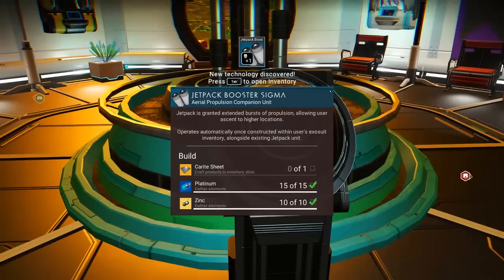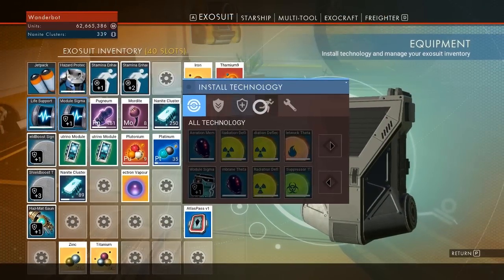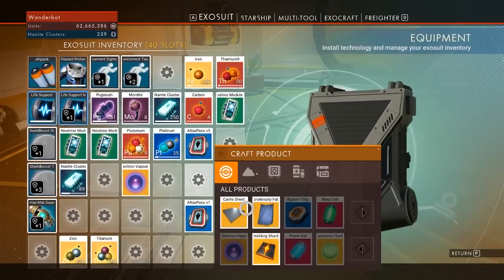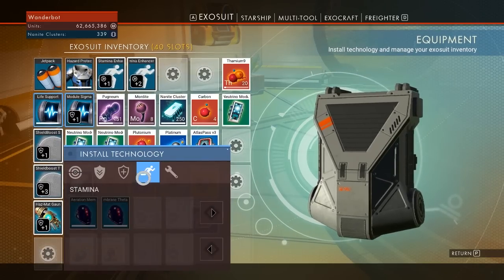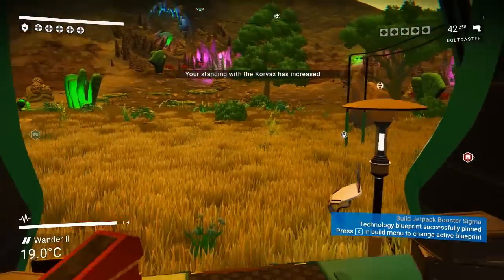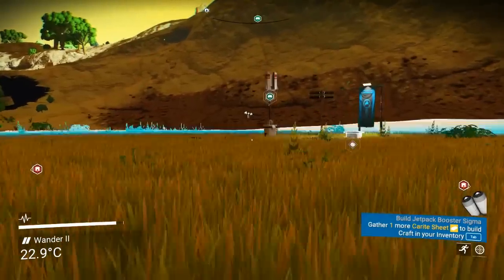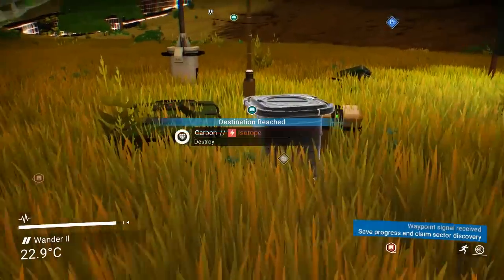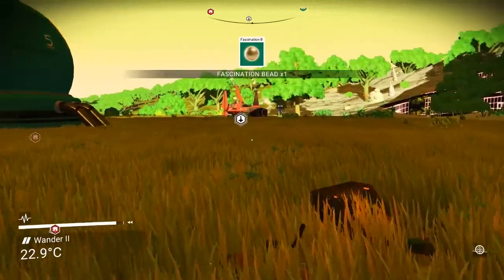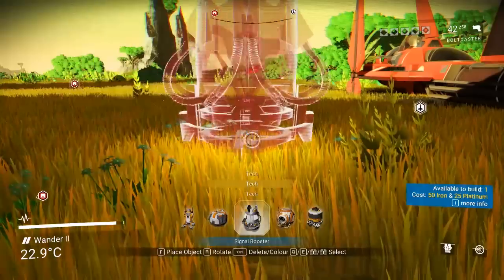Okay — jetpack booster Sigma! Finally! You guys do not know how long I've been waiting for one of those. I got the jetpack booster Sigma — I'm going to put it over here. We're going to need a carite sheet. I've been waiting for a jetpack booster for ages. Should you go to the galactic hub? Nope! I see no reason for going to the galactic hub — it seems like a pointless waste of time with nothing particularly useful there. Someday maybe if they kind of enhance it. As it stands the galactic hub just seems like a waste of time — I'd rather mess around with sandbox stuff and find cool things.